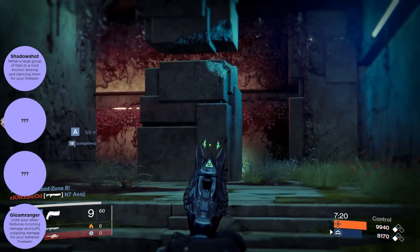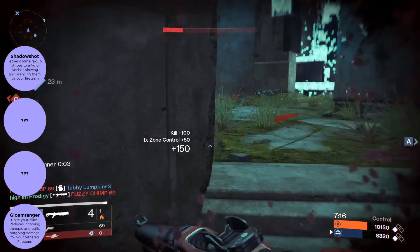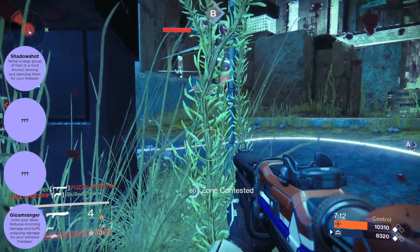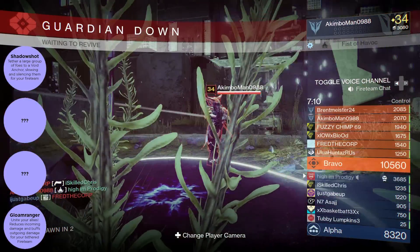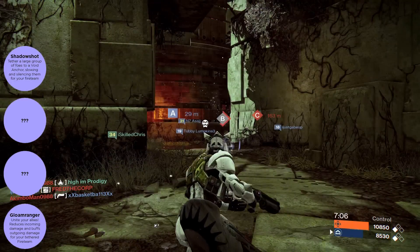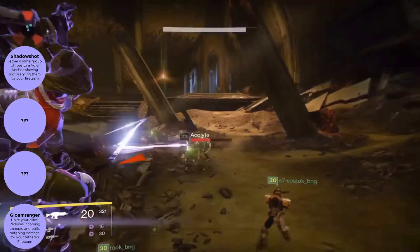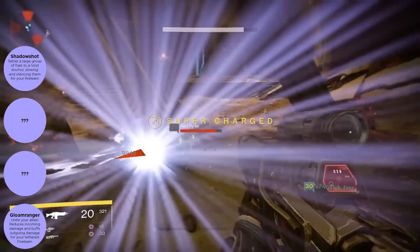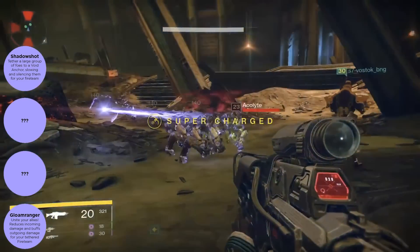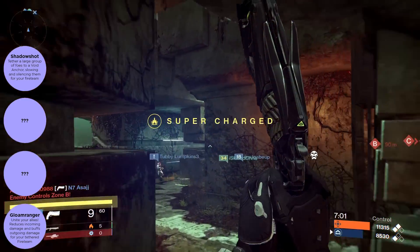For the hunter's super we have Shadow Shot — tether a large group of foes with a void anchor, slowing and binding them for your fireteam. As you can see here, the hunter uses his super, tags all the acolytes, ties them down together, and slows them so someone can finish them off.